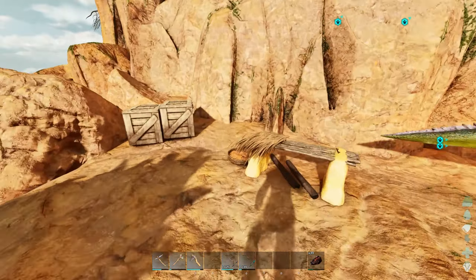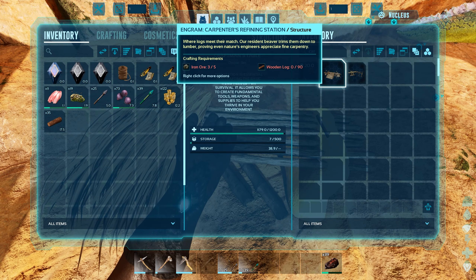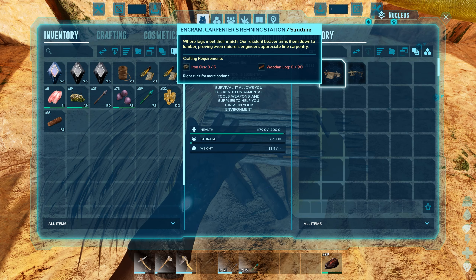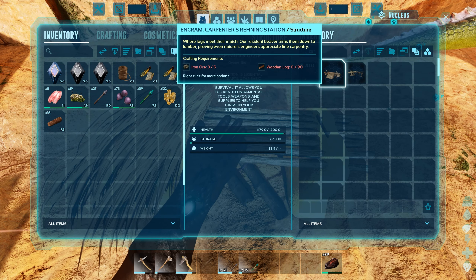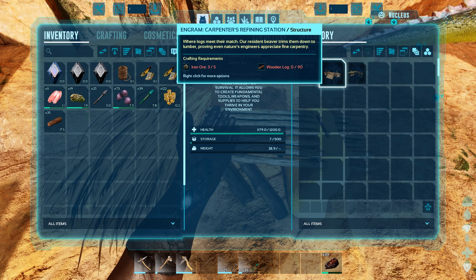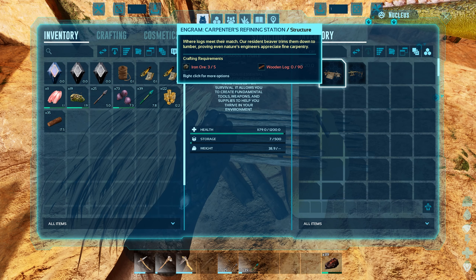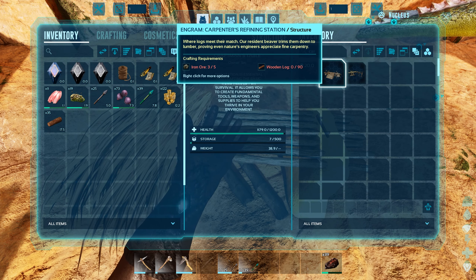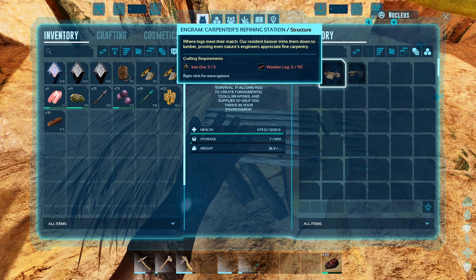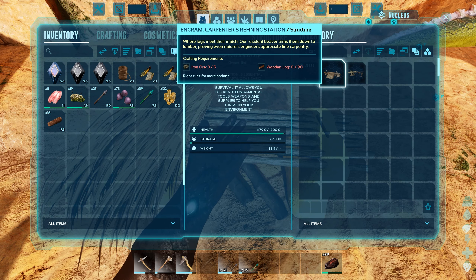In order to make just a basic trough it needs different materials - we need a carpenter's bench or something. If we go to this bench, there is a carpenter's bench. Iron ore - I'm guessing you get that from a metal node. There's none around here and we're gonna have to go on a little journey. When I went to get my raptor there was something up in the hill not too far away.